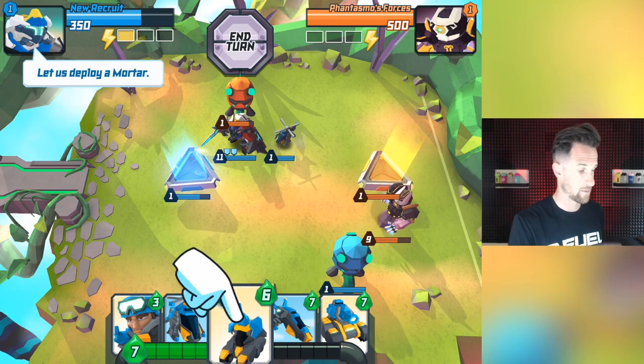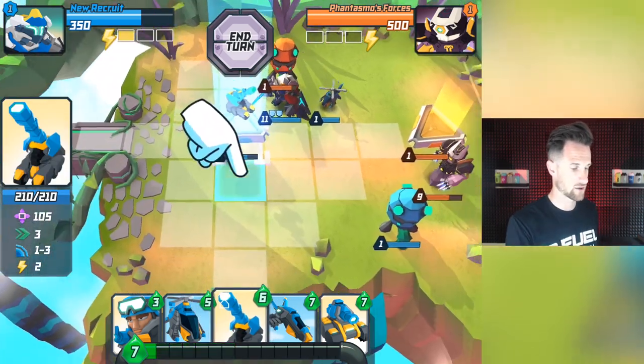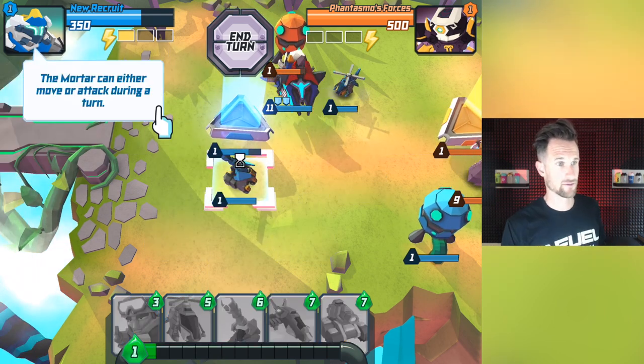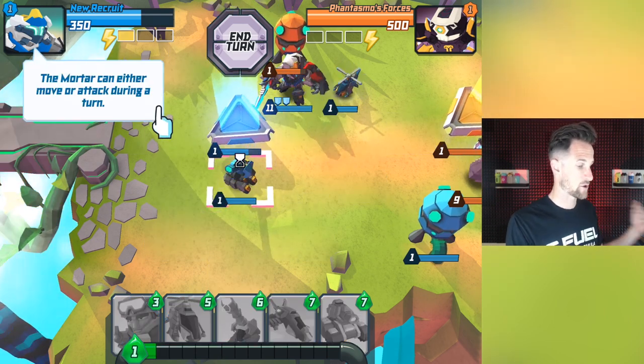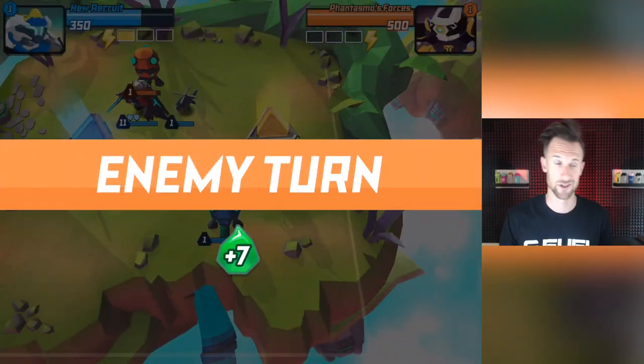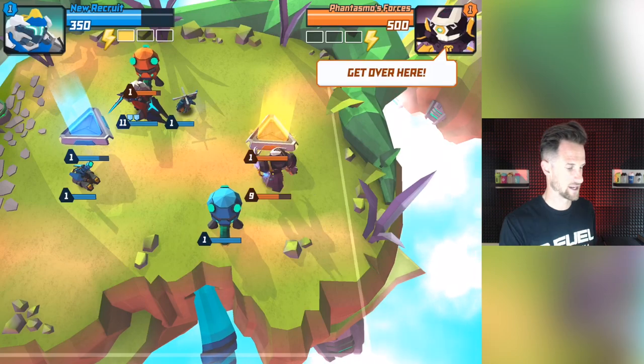You still have some Senso gel left, so that's what we're gonna use - that's that green stuff down at the bottom. Let's deploy a mortar. We're gonna click this, it's gonna show us where we would deploy it. It's got a lot of range so you can deploy it there and it'll do some damage across the map. The mortar can either move or attack during a turn, so we can choose to just attack with it, which is probably what I'll do.